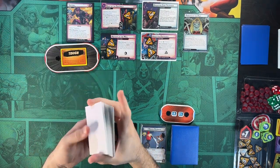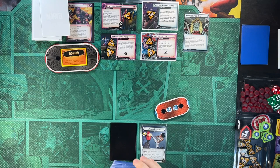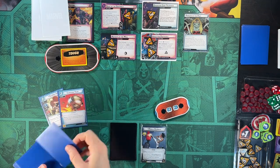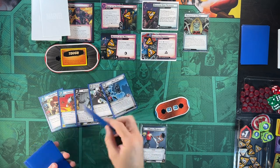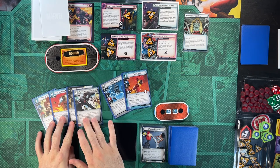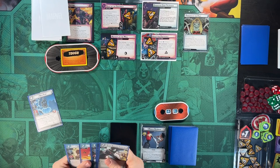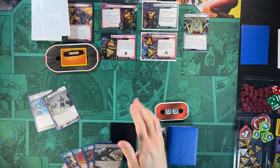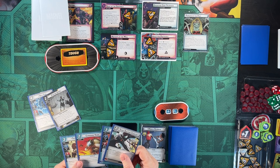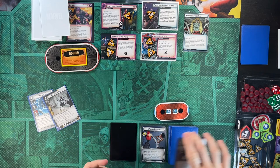We shuffle up the encounter deck and then take a look at our player deck and give that a shuffle. We have 11 health starting out and we draw six cards: Squirrel Girl, Command Team, Photon Speed, Team Building Exercise, Nick Fury, and Power Man. Squirrel Girl pings off the Tough, which is nice, but Nick Fury could also do that if we bring him out. I like Photon Speed to start getting rid of some of our stuff here. These cards seem pretty good, but we'll roll the dice and see what else we can get — we get four more cards.